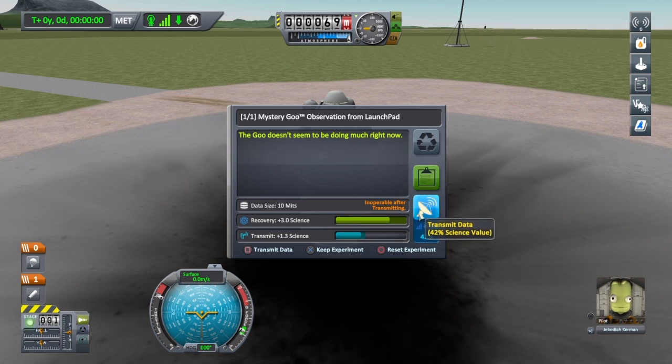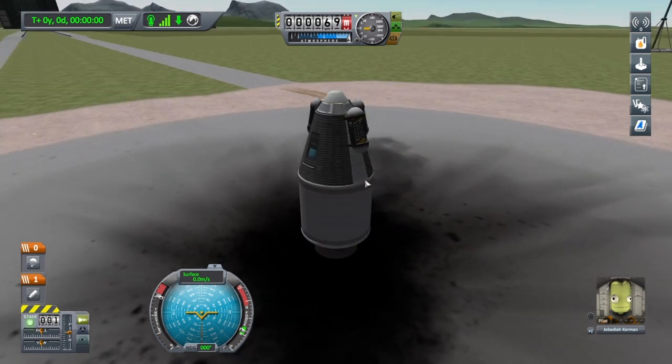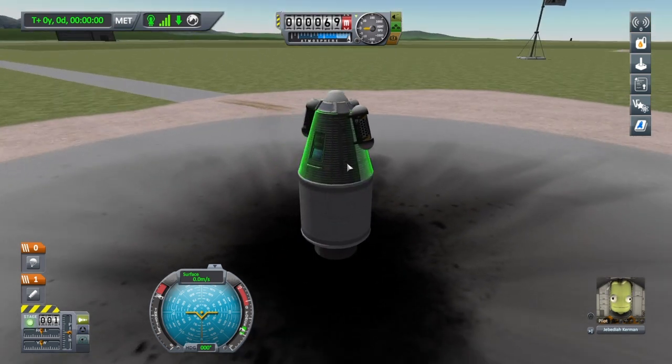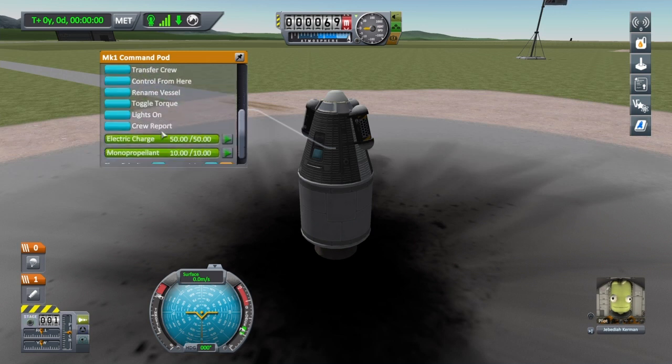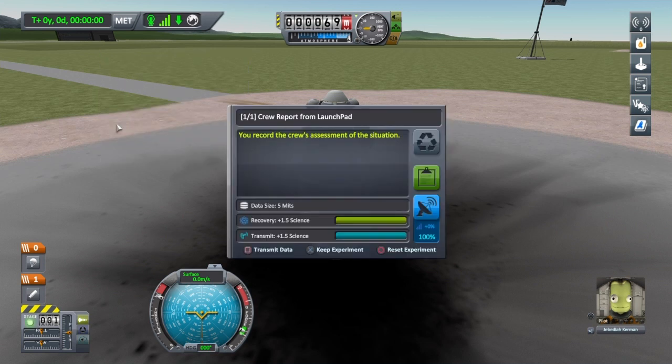We have three options: we'll get 1.3 science for transmitting it — if we had an antenna, that is, but we don't, so that's not an option. We can also recycle the experiment, which means we don't take any data but can use it again. For now I want to keep this one, so we're going to click keep. We also want to do a crew report — click the command pod with square, scroll up and down with the right analog stick, and select crew report. Crew report from launch pad. We're going to keep that as well.